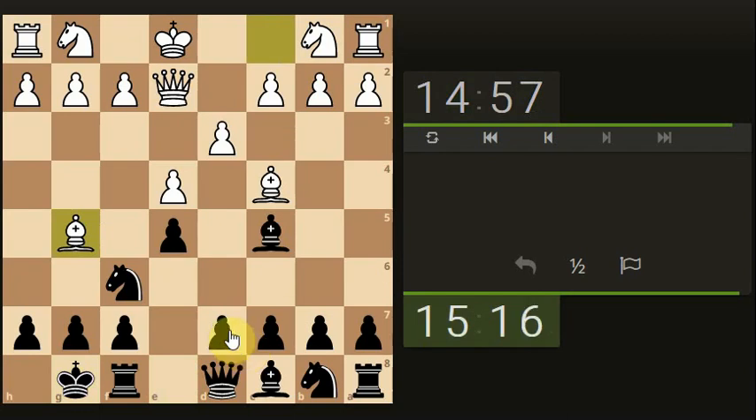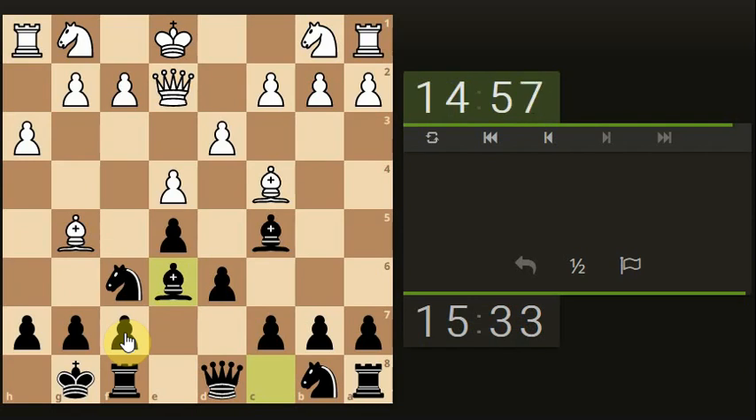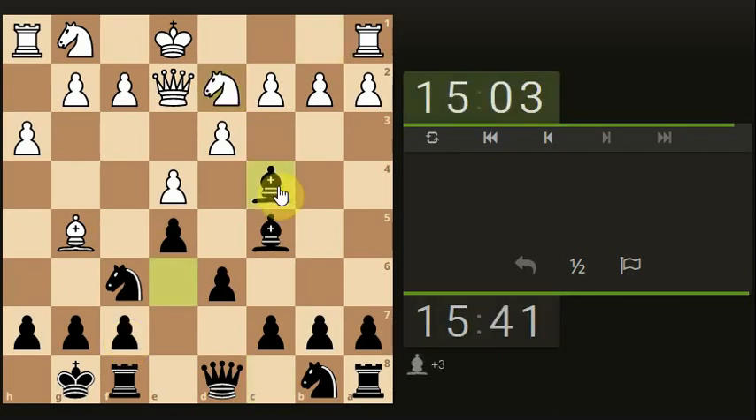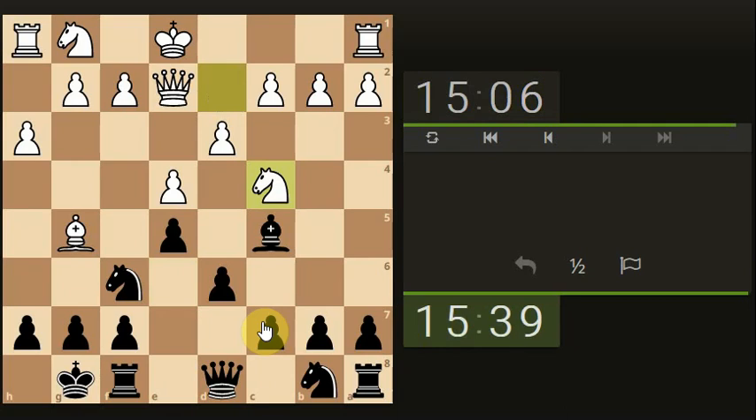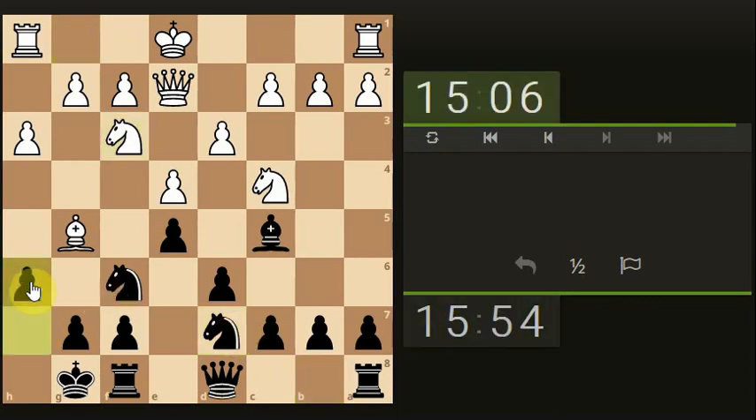Let's attack the knight, let's open up the white square bishop, let's attack the bishop, let's take the bishop off the board, and let's get the knight involved. Let's see what the bishop really wants to do.